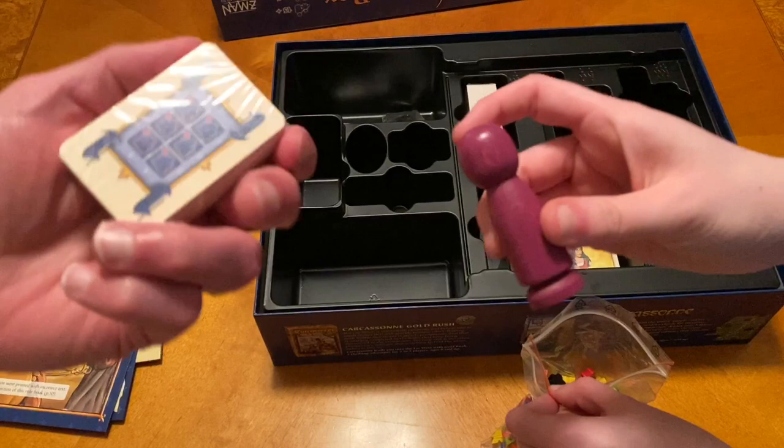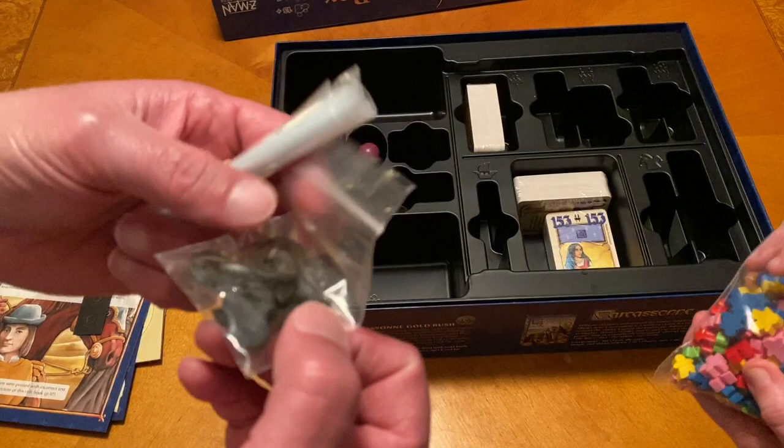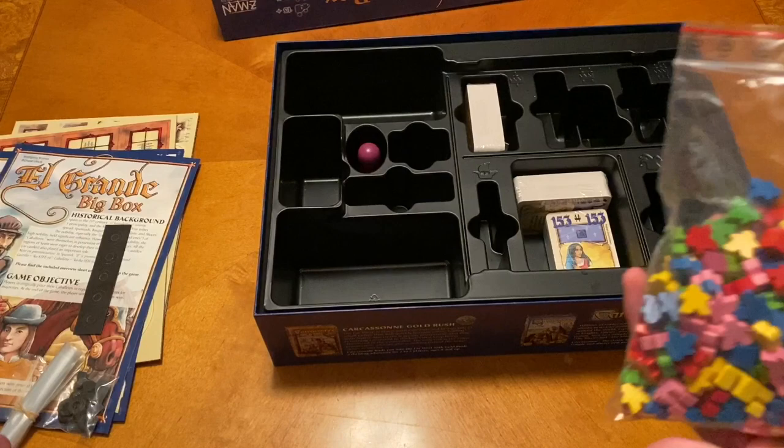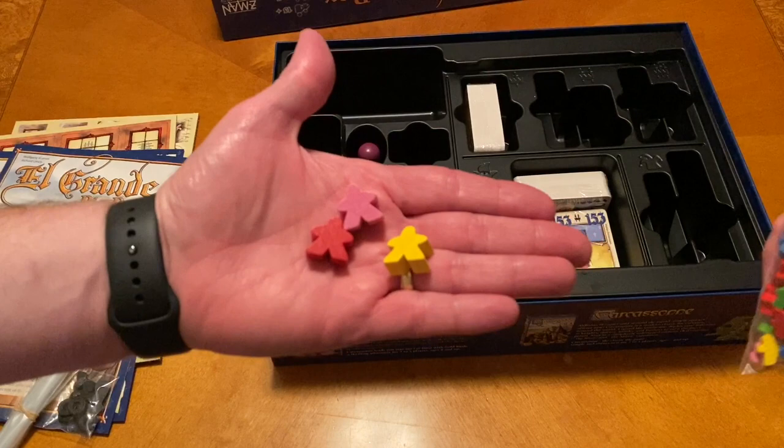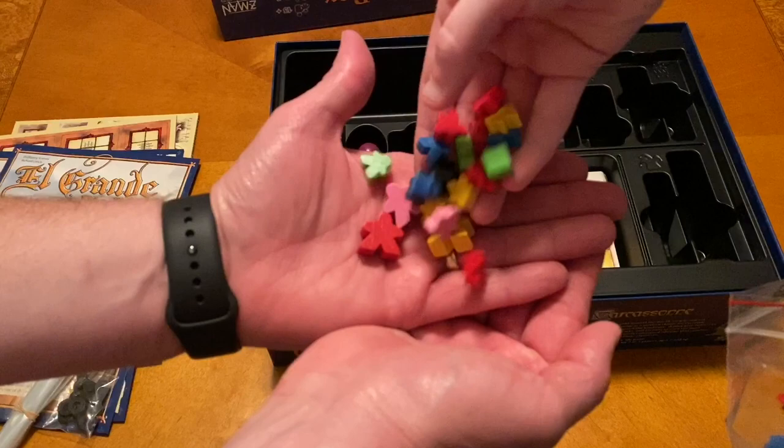Small deck of cards. Got some baggies — those are for the wheels so they don't roll around. So we have big meeples and little meeples. Kind of funny that you picked red. I just pulled it out, that was what was first available. Well, red is always the color that my buddy Chris plays as, and I've always just played his color.